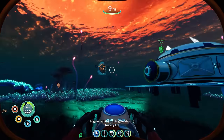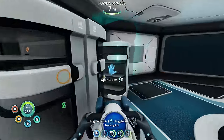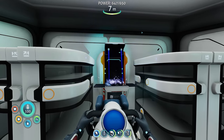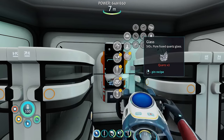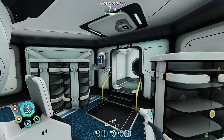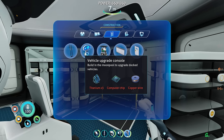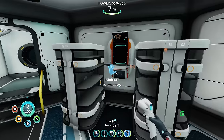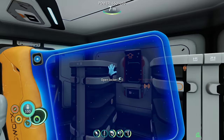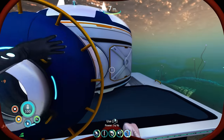There we go — got titanium right there! All right, so we'll be making the moon pool. The moon pool is going to be able to charge up our sea truck, and I think it repairs it too, or at least hoists it up in the air so it's easier to aim the repair gun. We can also place the vehicle upgrade console there.